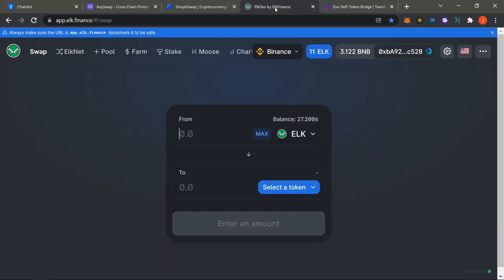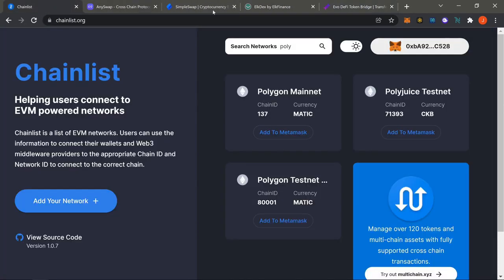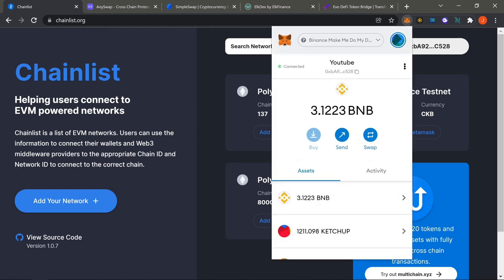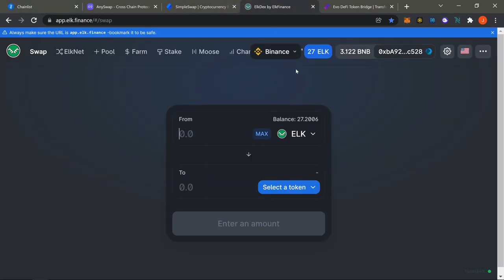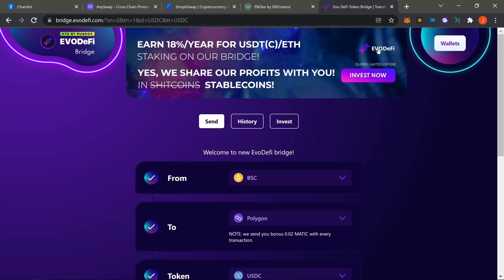Just understand that the little bonus 0.02 MATIC sometimes isn't enough gas, so make sure you use the ELK trick first to swap over a little ELK and get some MATIC, then bridge the rest of your funds via EvoDeFi. It's super easy to bridge over to Polygon. All you need is the Binance Smart Chain to fund everything — that's number one — then add the MATIC wallet and follow the steps.